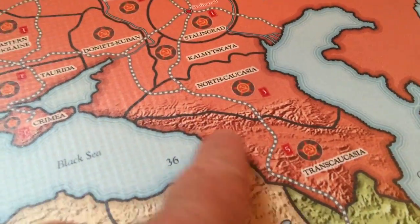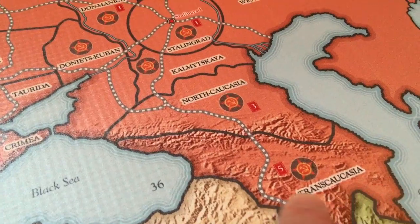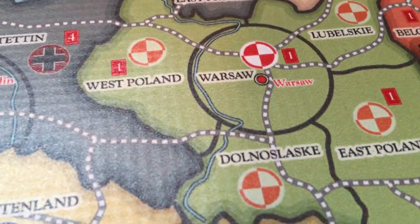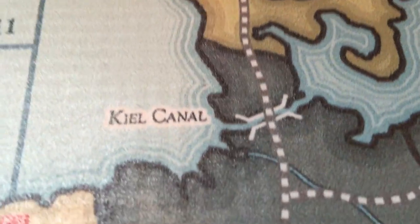We've also added mountains to the rules and mountainous borders. There are rivers — let's see if we can zoom in on a river here. And there are also canals such as the Baltic White Sea Canal and the Keel Canal.